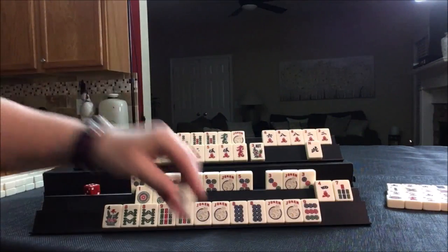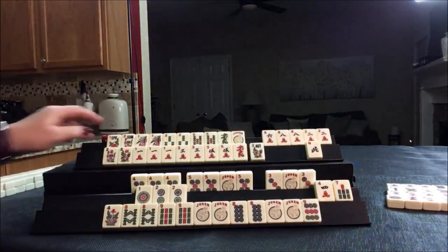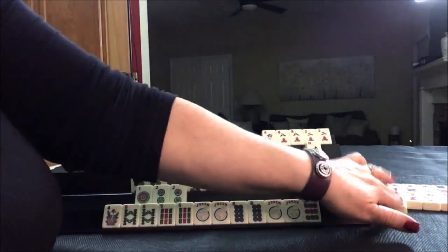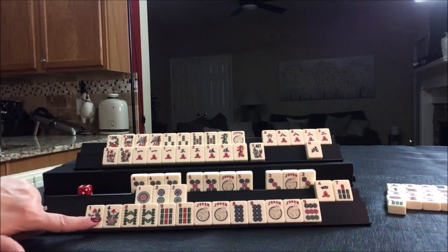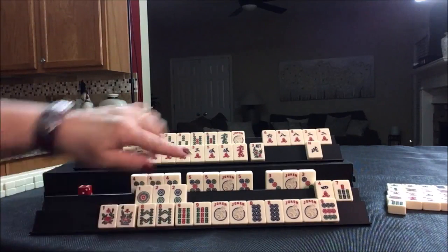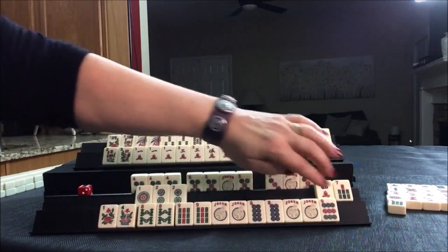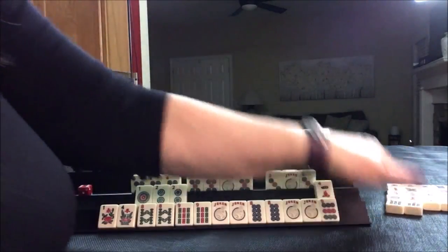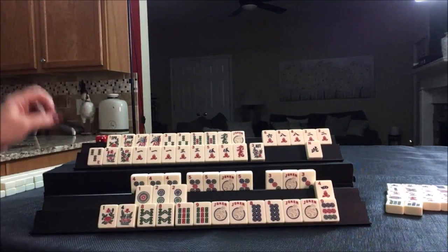Six dot. Six bam. Flower — that's good. This hand is ready to win on any of these tiles: eight, nine, eight, nine — any of them will be a winner. Seven bam — they're one away from double mahjong.